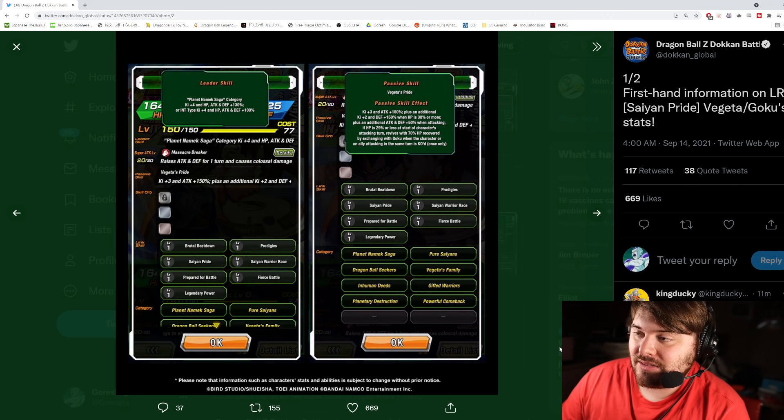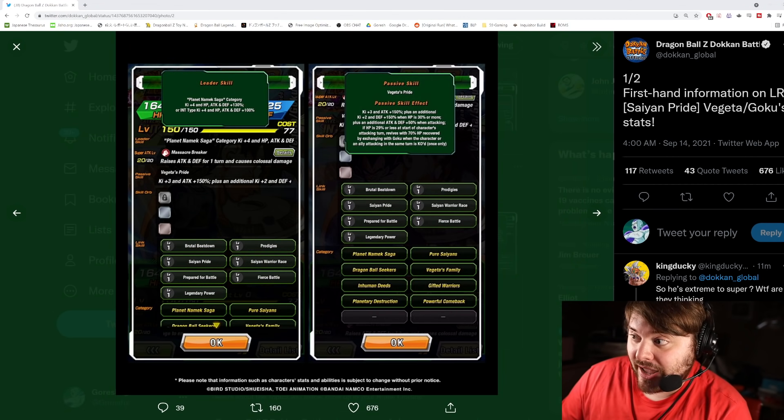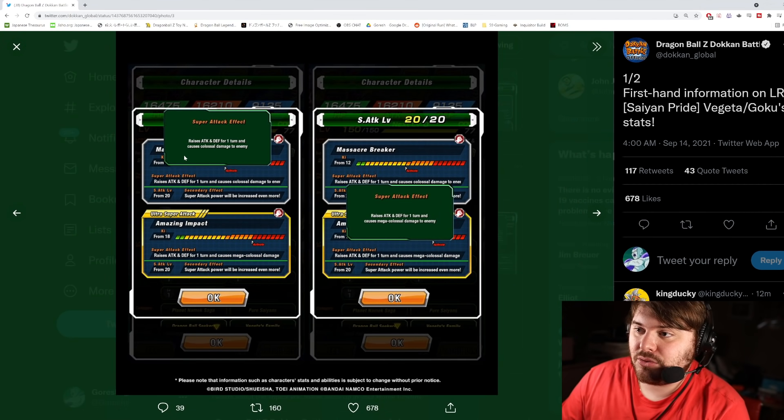29% HP — that is very low, that's like LR INT Cell pretty much. But the good thing about that is it's the only condition he has. He doesn't have to get hit a certain amount of times or do anything else — just have to enter the turn with 29% HP or less. I don't think that's something you're going to be able to actively try and get; it's just something that's going to happen.